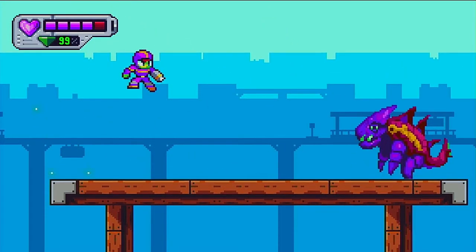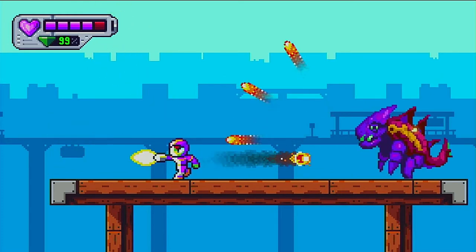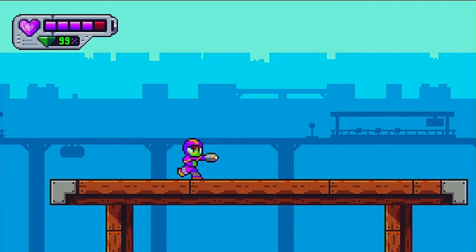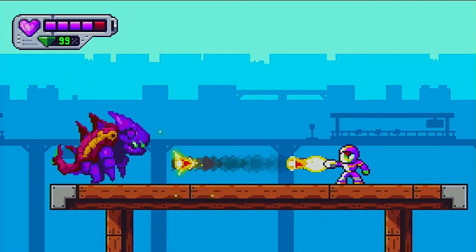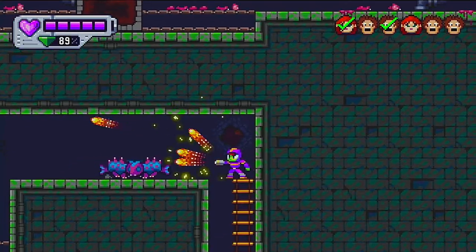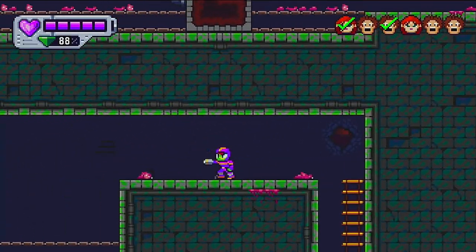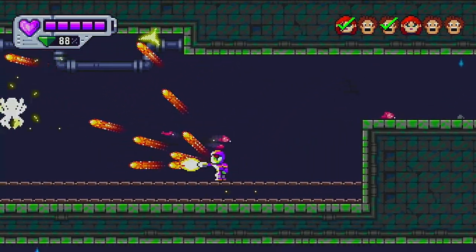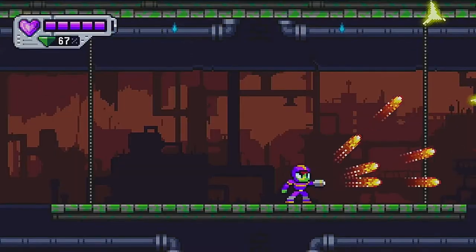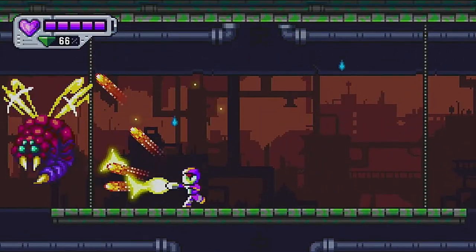The stages do vary in length, with some being vertical and some more horizontal. As you traverse each stage you will find many gems to collect, which are used to fuel your weapons, upgrades, and ability to fire. You do have a meter in the top left corner showing your amount of gem power available, but as long as you don't run around holding down the trigger you should never really run out of power.